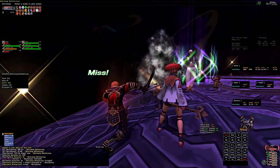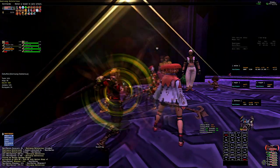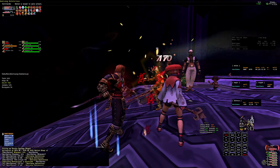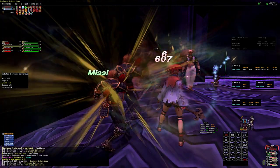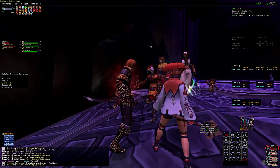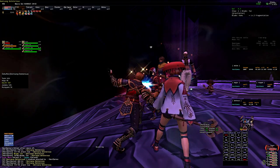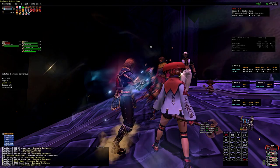First, let's talk about trust selection. I use Sylvie, Cornelia, Monboro, Kurumuru, and Ygnus. I find this trust group works best for these farming runs as to not mess up my skill chains and magic burst rotation. Trusts such as Shantoto 2 and Sethess are very useful in Sortie, but they also cause lots of problems with skill chains, so that's why I've taken to leaving them out.